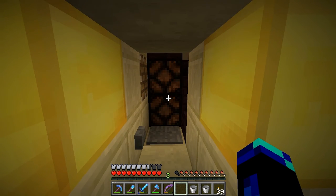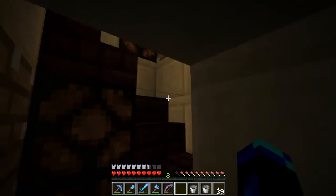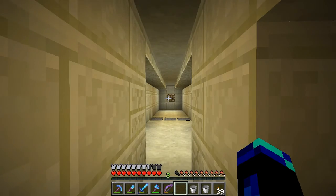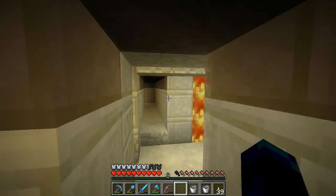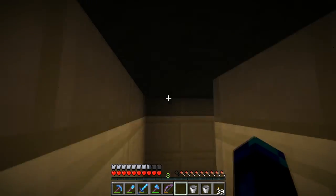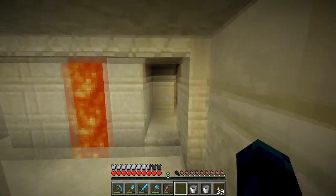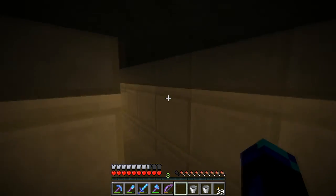Another thing too is redstone lamps — they can be activated by that going up, which gives it another neat little feature. So let's ride this. It takes us up to level 40 — there we go, and we jump out here. These two passageways back here are our water drops, just an easy way to get back down. I took advantage of half-slab lighting, and also half slabs on the ground so no mobs can spawn in here. Pretty neat addition, looks pretty nice — and that's our water drop on the adjacent side.